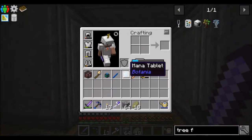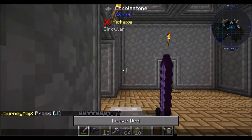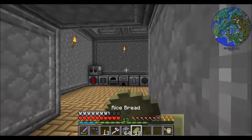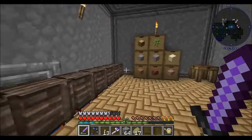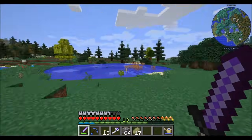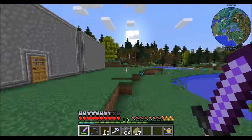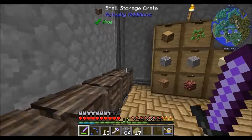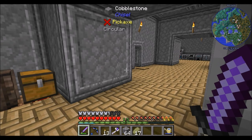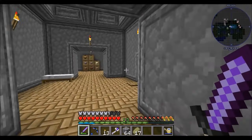Hello everyone, this is Direwolf20 and welcome to episode 13 of Direwolf20's Let's Play series. Today I'd like to continue working towards getting some stuff. One of the things I'm wanting more of on a regular basis is Enderpearls. We've got a few from Endermen we kill, and we've got one little plant out there. I wouldn't mind working towards a mob drop system to farm mob drops.